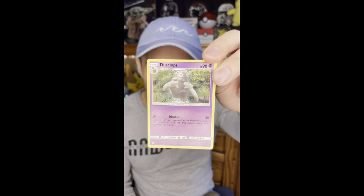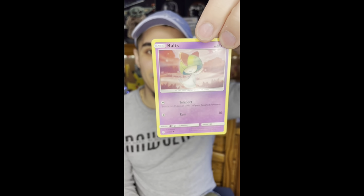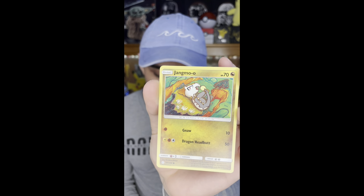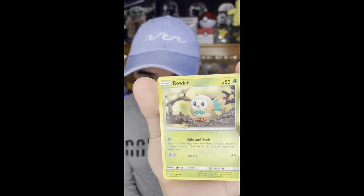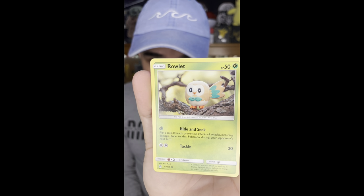Dusclops - yep, a Dusclops. Looks like a Ralts - yep, a Ralts, smiling, looks like a happy Ralts. Oh wow, look at Jangmo-o! Pretty cool art, it's like a drawn art. And a Rolette - and it's like one of those figure Pokémon, like a little 3D figure. I like those cards, those are pretty cool.